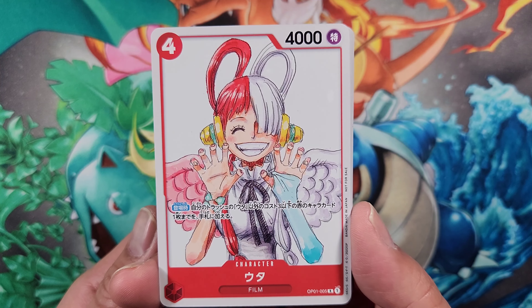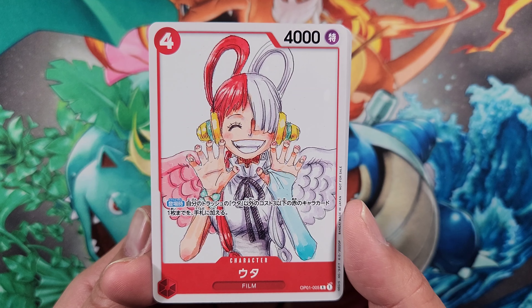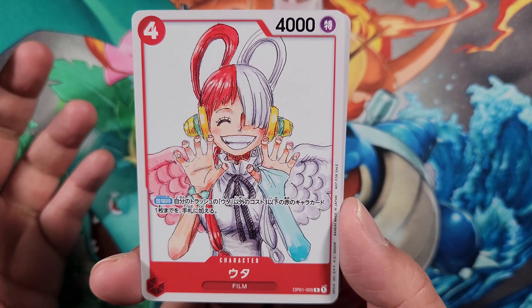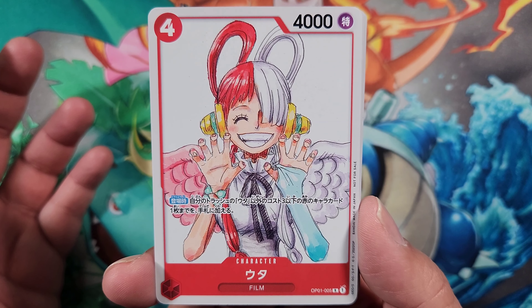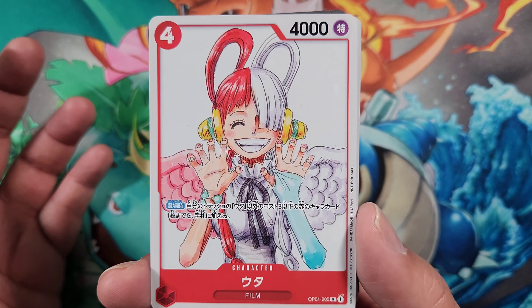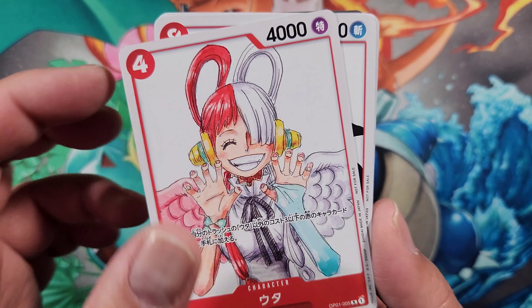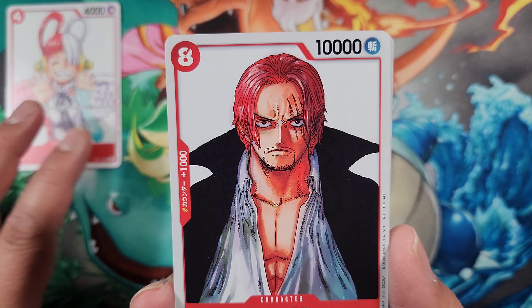The artwork on this is absolutely stunning. There are some reprint cards in here with different artwork — we'll go through each one and translate it into English. The first card is obviously Uta, the main character from this movie. It's the rare from OP1 — a four cost to play, 4000 power, and on play it returns up to one red character card other than Uta with a cost of three or less from your trash to your hand. Good way to recycle cards.